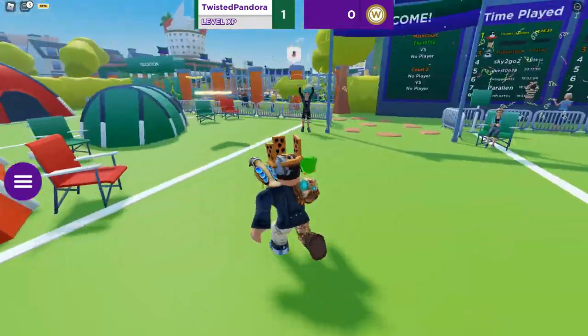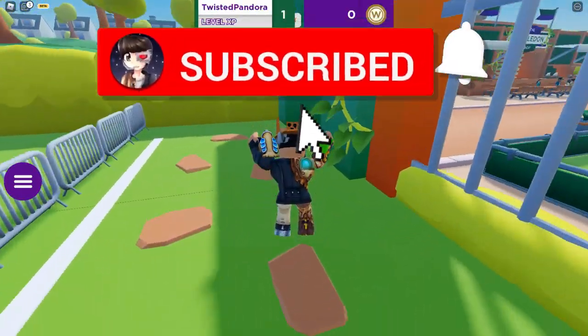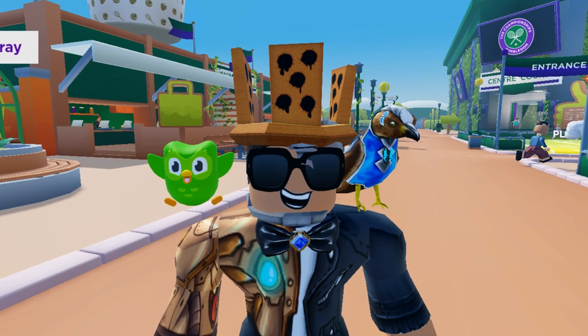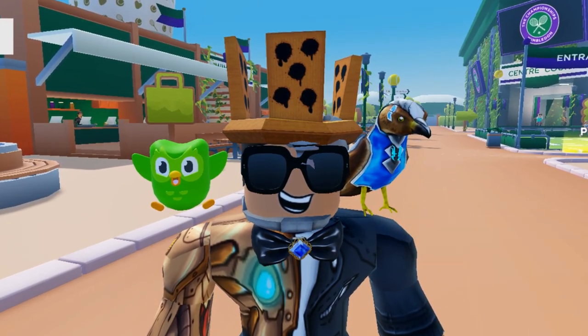But first things first, before you do anything, you have to follow this yellow arrow brick road and get your way to Sir Andy Murray, who's going to give you a little bit of an introduction. Now there are 10 items in this event, plus one bonus one that you will want to stay for the end to figure out how to get.